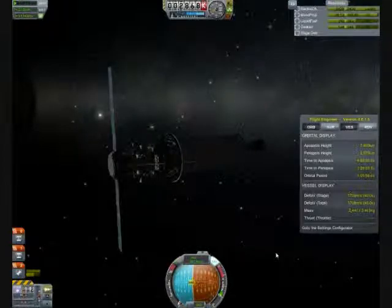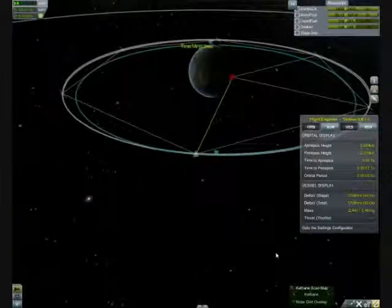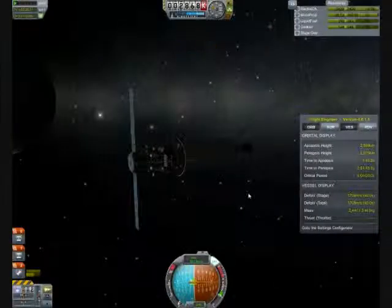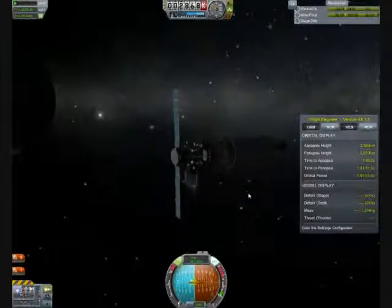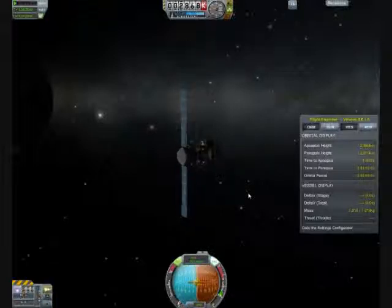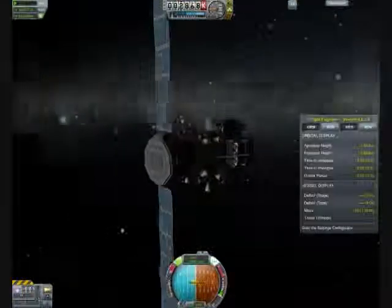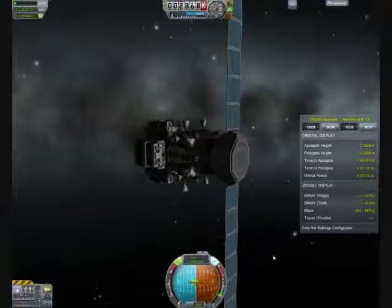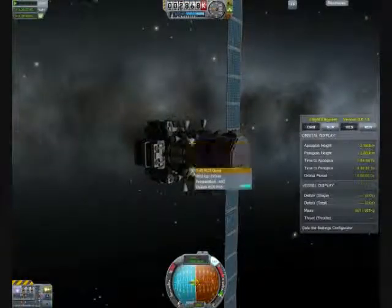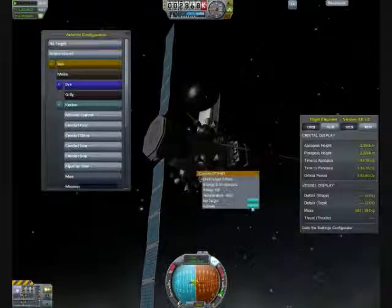Alright, get set up for our last drop. Just like last time, we're going to ditch the bus vehicle into Kerbin's atmosphere when its mission is done — no sense leaving it up here to hit something. And we'll go ahead and get our second pipeline satellite set up in orbit. Two pipelines set up 180 degrees out from each other at this distance will basically give us round-the-clock coverage of both the Mun and Minmus.